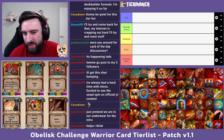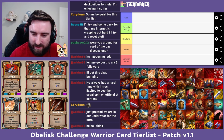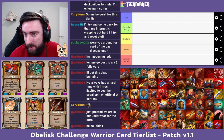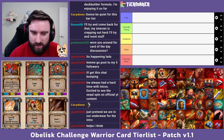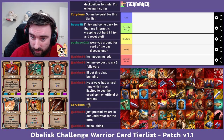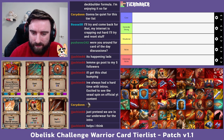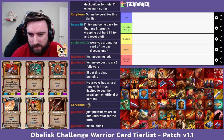What that generally means is a couple of things. In Obelisk Challenge, generally the hardest act is Act 1 - the first map. So there's going to be a bias towards cards that allow you to be successful in the first act. Cards that are later game or require scaling are going to be further down the list, because if you get good items, your cards don't matter too much in terms of scaling.